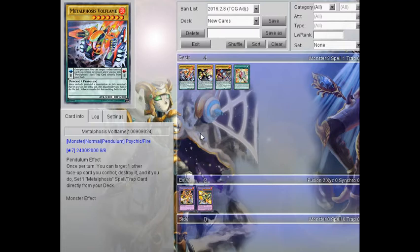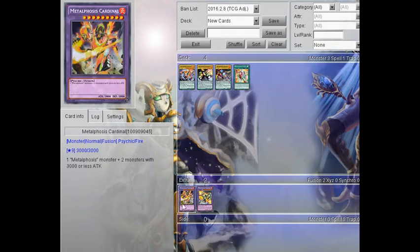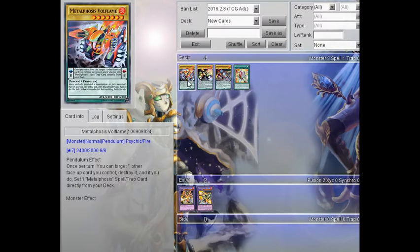Being able to set cards directly from your deck — even their own fusion card, because this is technically a fusion Pendulum archetype — and then being able to use it instantly to make your big boss monsters can be really helpful. It's a high scale and it can also be searched off stuff like Summoner's Art, so you can be searching through your deck for scales easily as well.